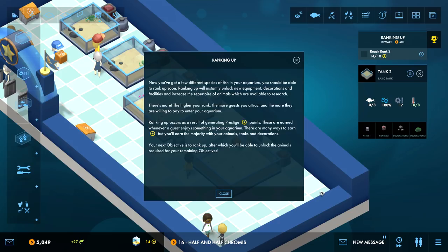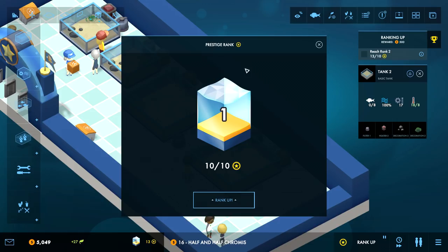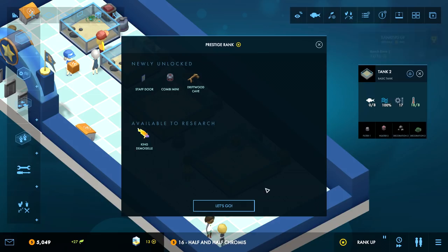Ranking up - now you've got a few different species of fish in your aquarium, you should be able to rank up soon. Ranking up will instantly unlock new equipment, decorations and facilities and increase the range of animals available to research. The higher your rank, the more guests you attract and the more they're willing to pay. Ranking up occurs as a result of generating prestige points, earned whenever a guest enjoys something in your aquarium. 10 out of 10 for sea drink - I've already succeeded!